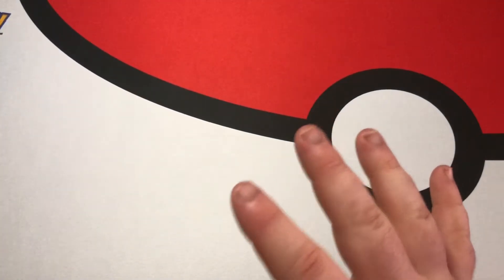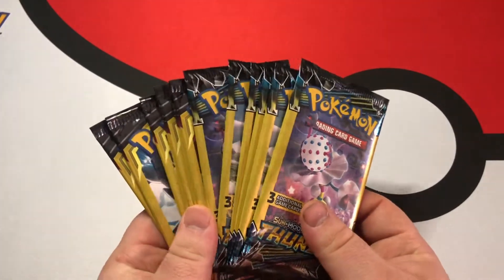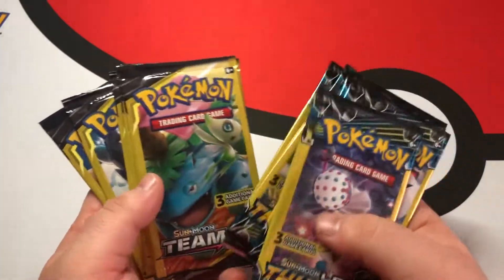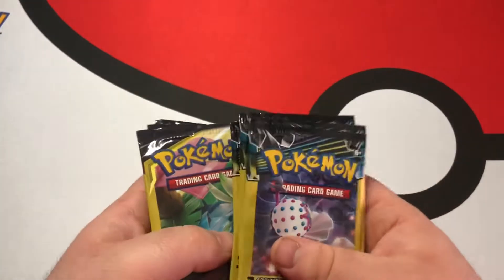As far as the packs go today, I went to the dollar store and got plenty of three-card packs. We've got some Sun and Moon Lost Thunder and some Sun and Moon Team Up. Now I'm not expecting to get anything from these, but I thought it would be fun to open some up.